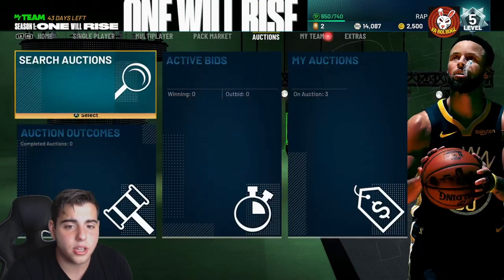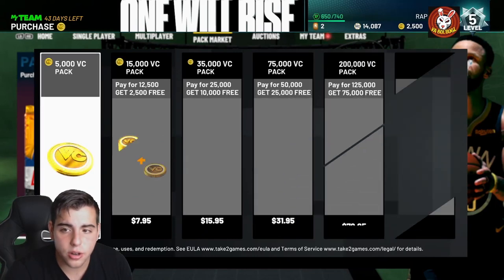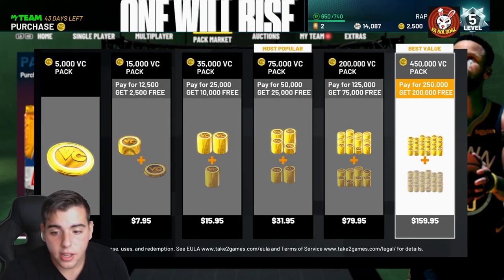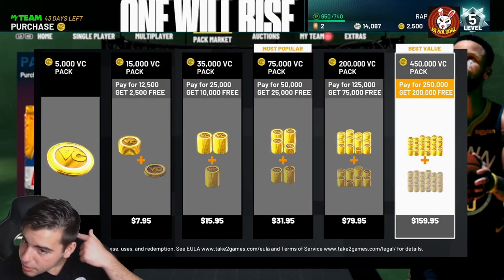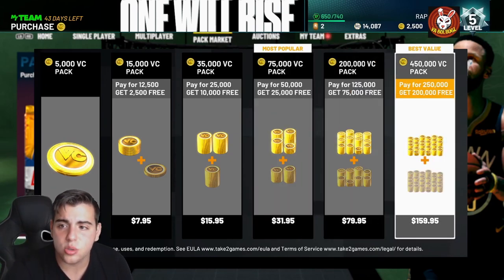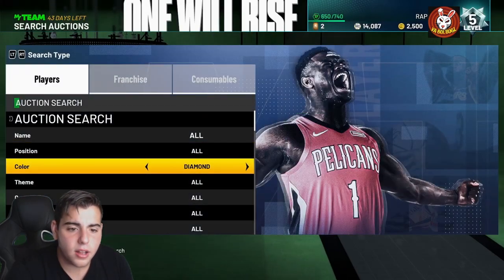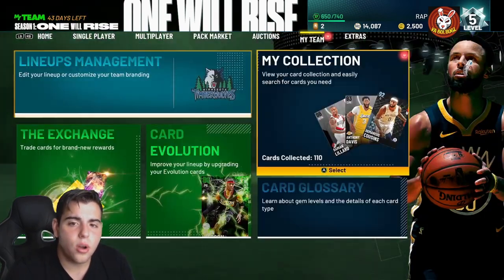I just got the game and it's showing in New Zealand currency — 150 versus 100 in my currency — so I definitely can't pop packs yet. It's a lot more expensive than US currency. Also, there are no diamonds on the auction yet.